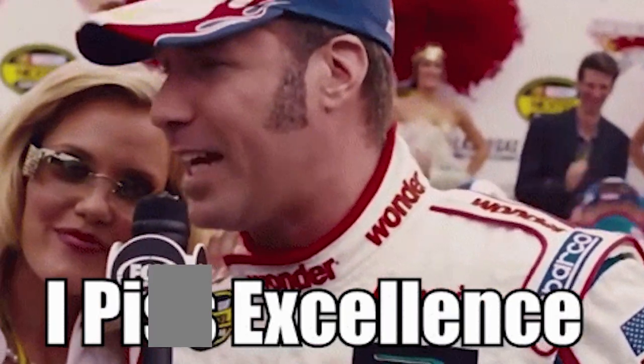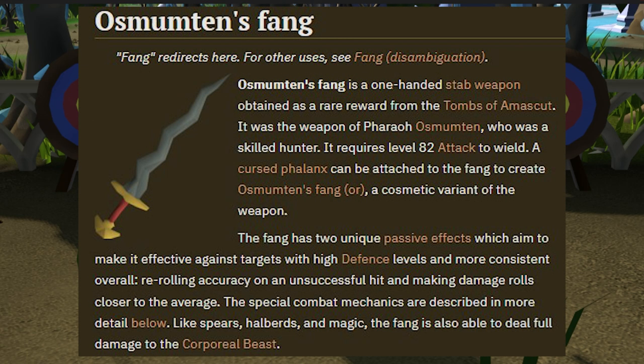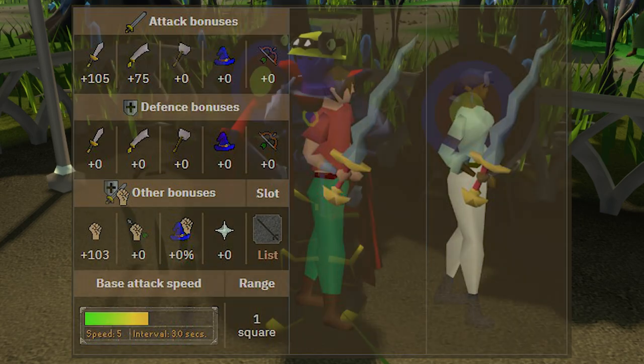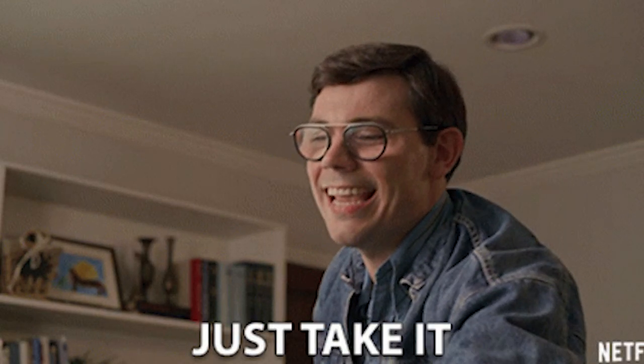Starting off with Osmumten's Fang — one of the best upgrades you can get besides the whip is going to be the fang against high defense monsters. This is going to be your weapon of choice, and with the price all the way down to 30 mil at the moment, if you can grab one, go ahead and get it.